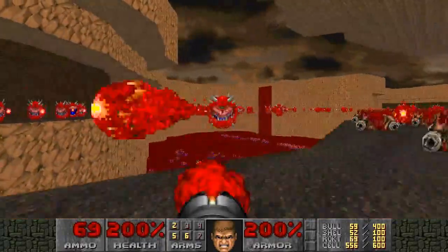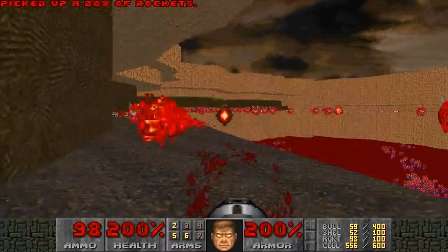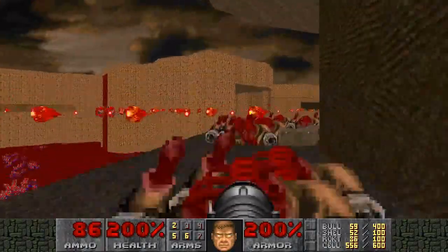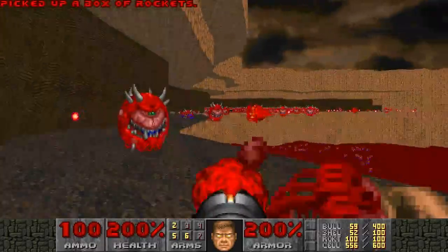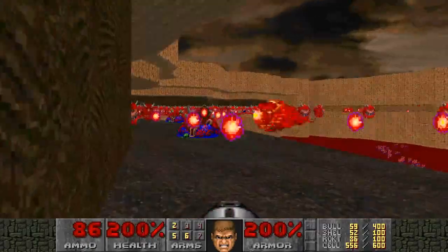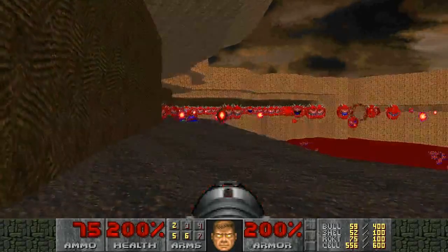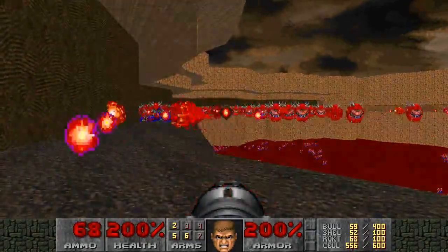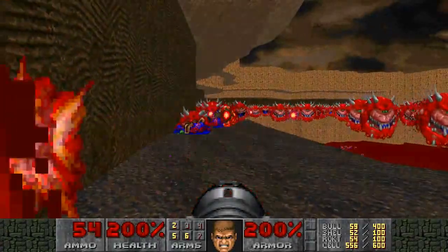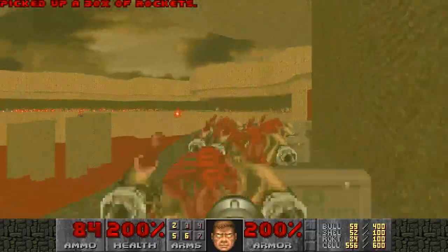Just killing cacodemons with rockets — that's all it is. It gets a little trickier about this time because, if you were not invulnerable — I'm still invulnerable because all I'm trying to do is show off the mechanics of it. But it gets trickier right here because eventually the cacodemons force you around the corner and then you're exposed to the mancubi, because you can't kill all the cacodemons before they make it to the ledge. Basically you just hide here as long as you can, dodge all the fireballs, and eventually you get forced around the corner.